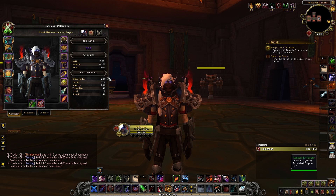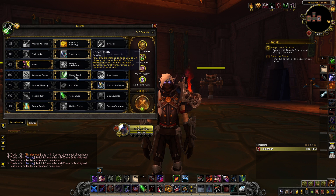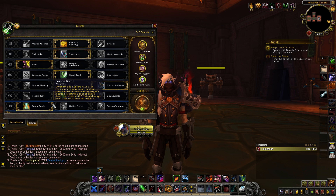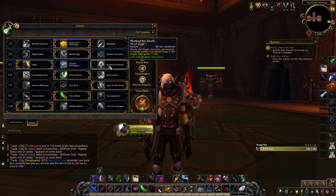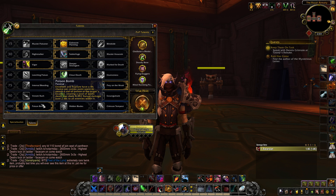For the Knife Build talents: Elaborate Planning, Subterfuge, Vigor, Cheat Death, and Prey on the Weak at row 75. Always take Toxic Blade and always Poison Bomb. You can go Mark for Death but I don't think it provides a lot of value unless there's a long kite fight, and there aren't many of those in Mythic Plus. Toxic Blade works really well with this playstyle and Poison Bomb synergizes with Toxic Blade for extra single target damage.